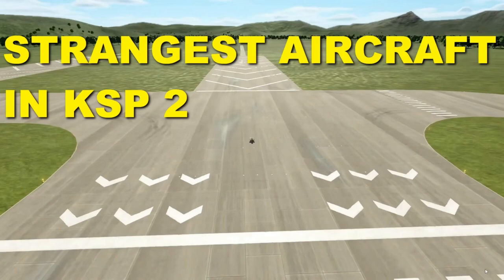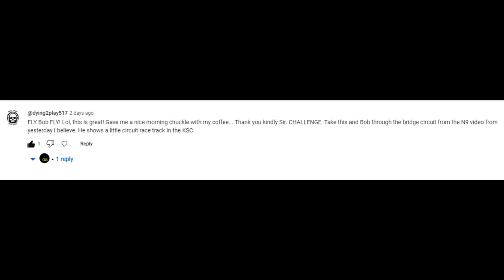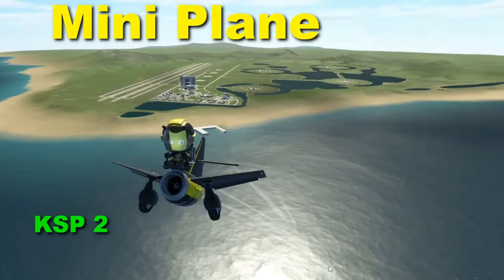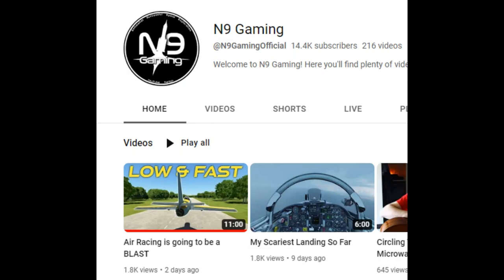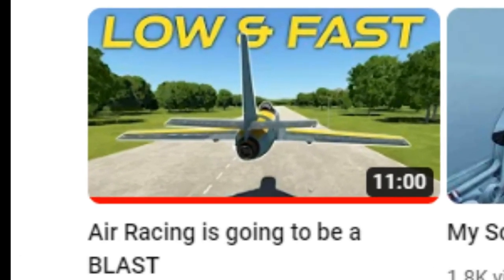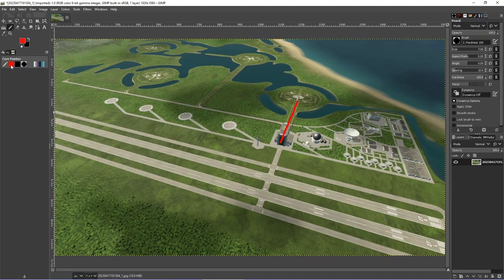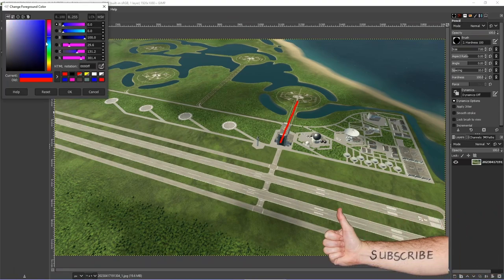Welcome back everybody, I am OG. I hope you watched my last video on this channel — the strangest aircraft in KSP2 — where I featured a biplane and Bob was flying it. I was issued a challenge: take Bob through the bridge circuit from N9 in the little biplane. I've accepted the challenge. We're going to be using N9 Gaming's circuit featured in his video, and this red line is the start and finish line.